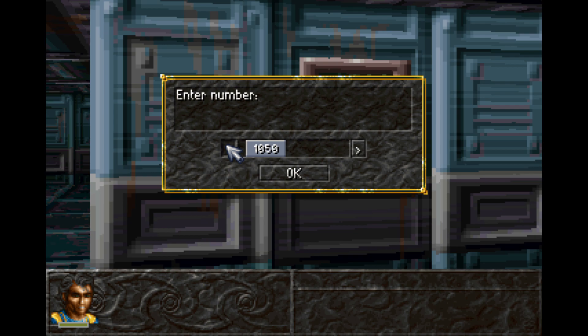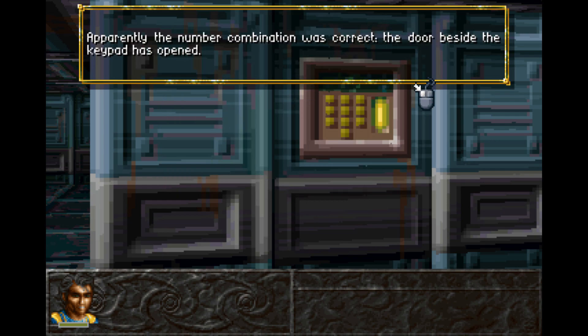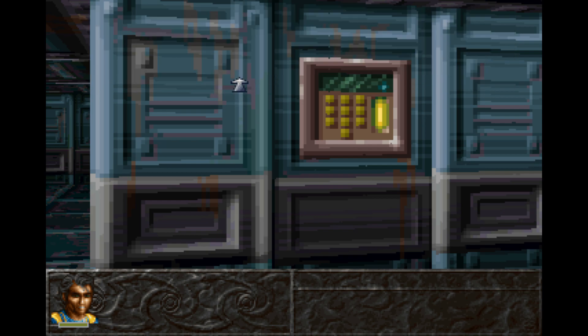I think it's because 10-24 is a byte — or a bit, or whatever. Apparently the number combination was correct. The door beside the keypad is opened.